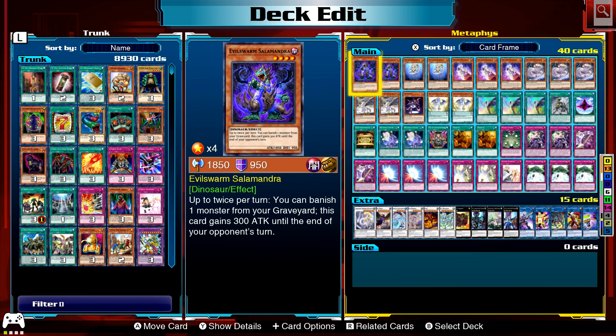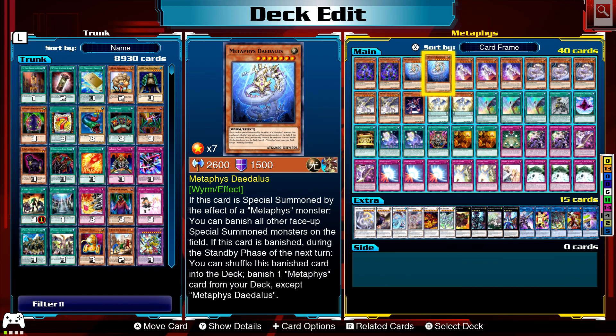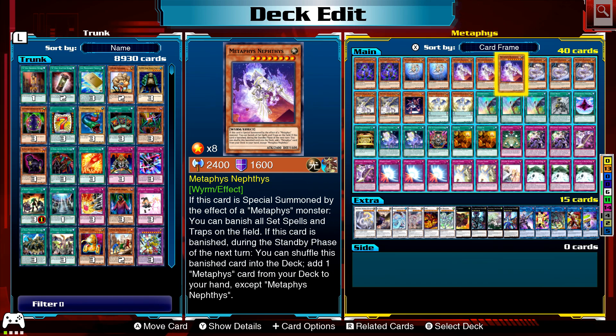These are the Metaphors monsters — they all have an effect if special summoned by a Metaphors monster's effect. Daedalus: banish all other face-up special summoned monsters on the field. Also, if the Metaphors monsters are banished during the standby phase of the next turn, you can shuffle them into the deck and they have another effect. Daedalus's second effect: banish a Metaphors card from your deck except Daedalus. Horus: banish all set spells and trap cards on the field.